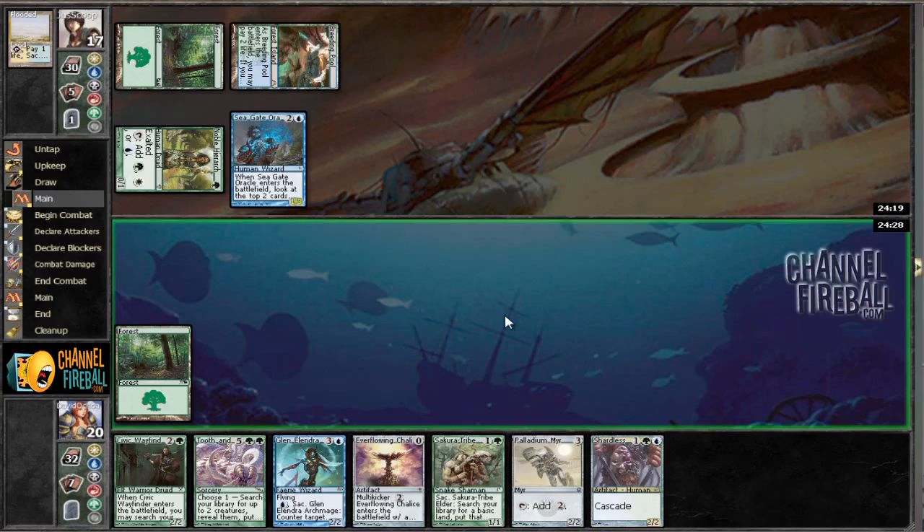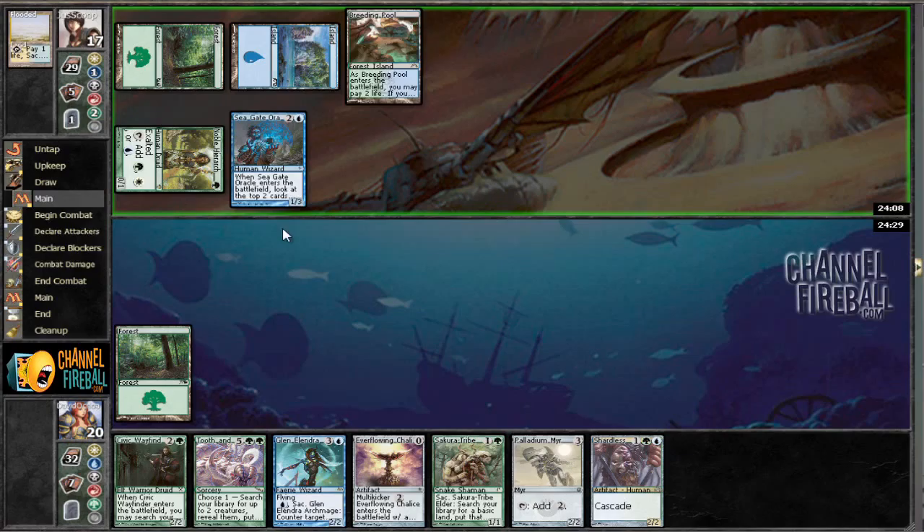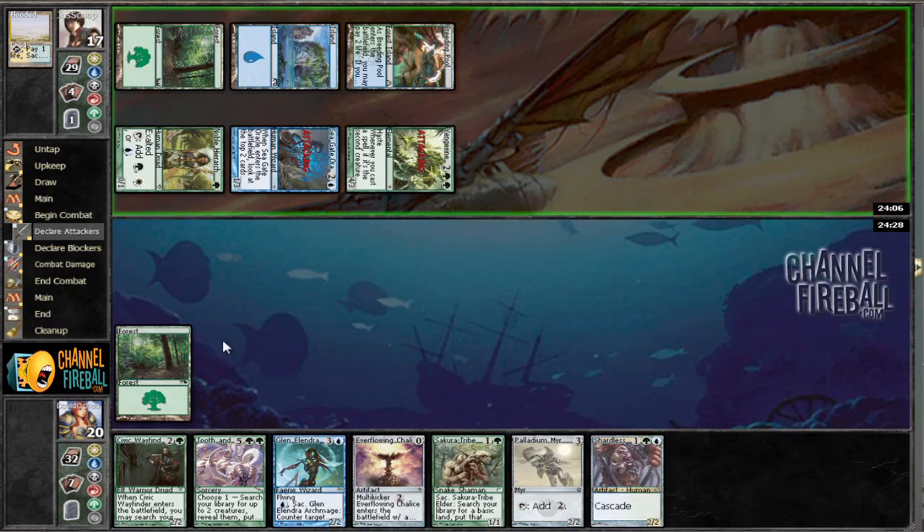At least we know that we can't cascade into our Everflowing Chalice with Shardless Agent. Vengevine — sure. Well, we've got Secure to drive it through the block for days and days, so I'm not really too worried about that at the moment.